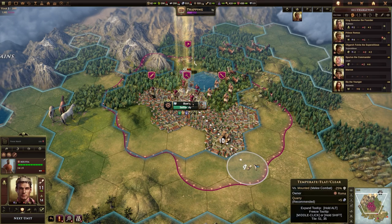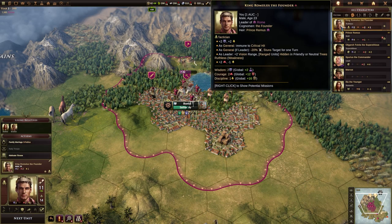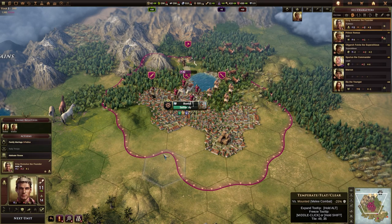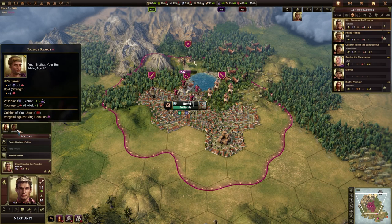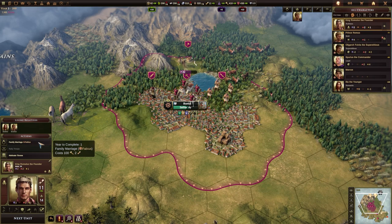One of the things I did mention towards the end of the last video is that you want to make sure you keep your line of succession going. Currently the character we are playing as, King Romulus the Founder, has no wife. He does have an heir, which is his brother, so if he were to die right now we would still continue playing as the brother, but we want to get a wife because you do get additional benefits from having a wife anyway.